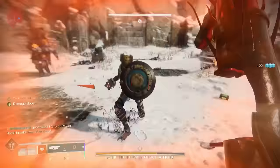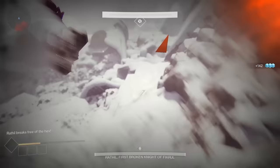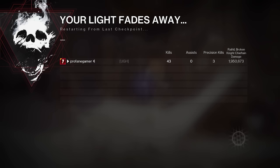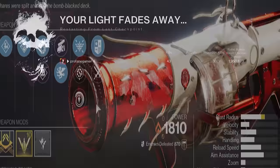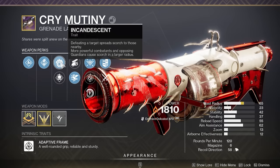In fact, there are several grenade launchers that have benefited from this change. But unlike many of the other standouts, the Cry Mutiny also gets the benefit of having some unique synergy with this season's artifact. This grenade launcher comes with 4-pull, which gives it a 10% bonus in damage, which on its own isn't all that much — a trait that's easily beat out by several other weapon traits.